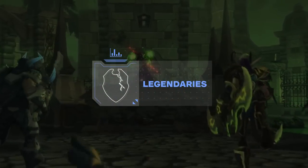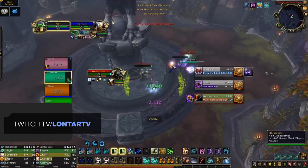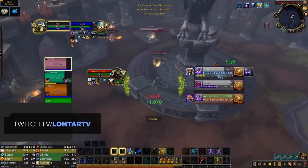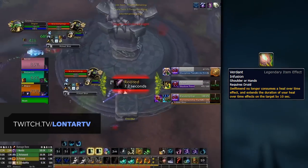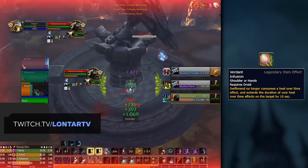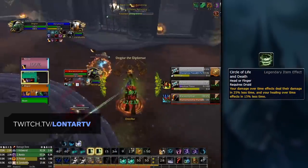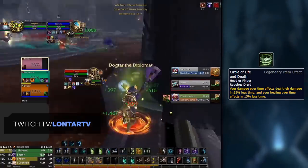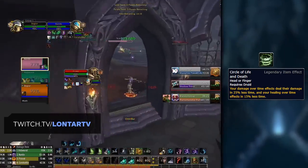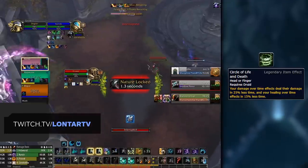Last but not least, let's talk Legendaries. Legendaries are again making their return to the game, this time with a new selection, and they all work in Arena. Currently you're only able to equip one at a time, but this may or may not change in the future. There are two main Legendaries you'll want to aim for. First, and likely strongest, is Verdant Infusion — purely healing-wise this offers the most benefit, making your Swiftmend, instead of consuming healing over time effects, extend their duration by 6 seconds. This allows you to keep your HoTs up as well as saving you a ton of mana. Alternatively, there is Circle of Life and Death, which allows your HoTs to do their healing in 15% less time, as well as any damage over time effects — so this is also useful for DPS in 2v2, giving you buffs to your Moonfire, Sunfire, and Feral bleeds, while also still benefiting your healing. This is a good all-around Legendary.